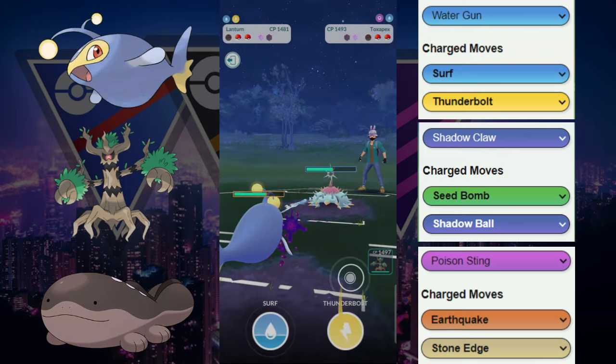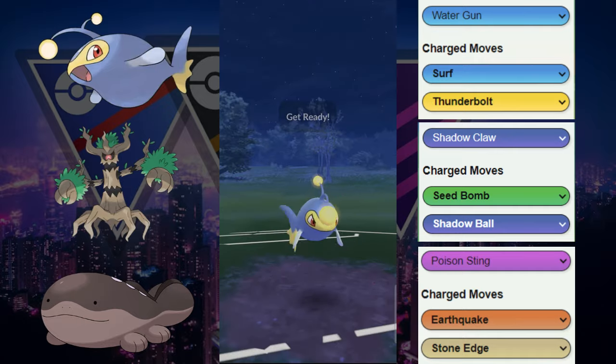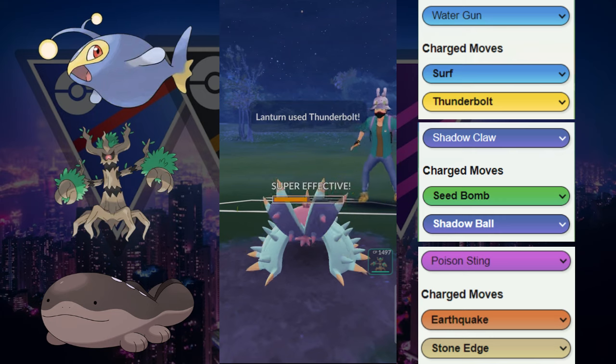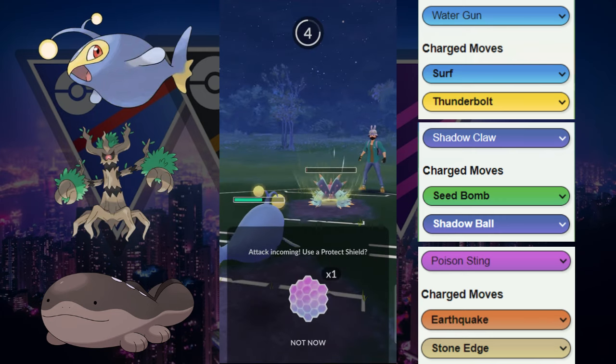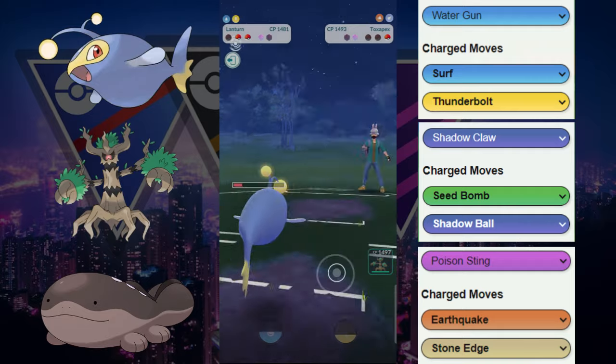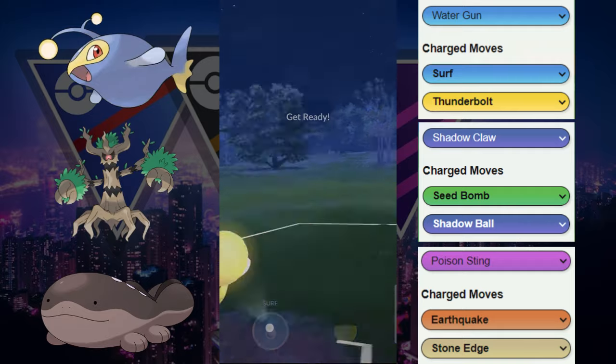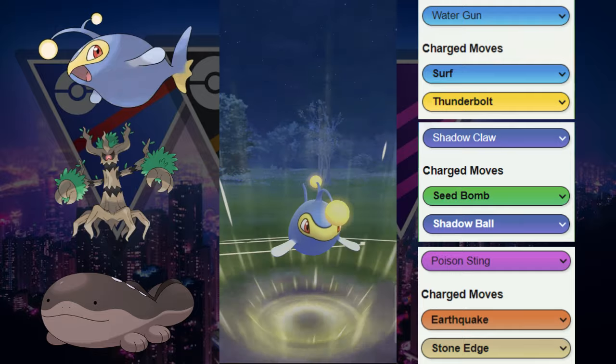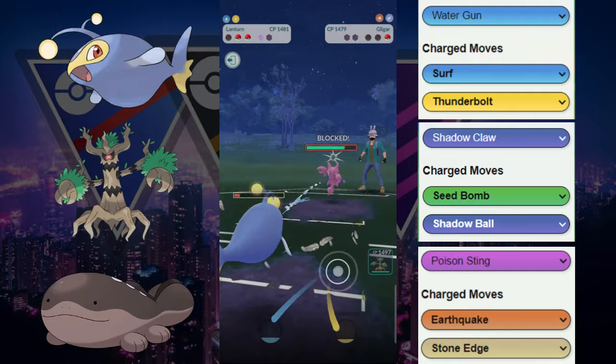They go for the Brine Bait. Then we're going to throw this Thunderbolt right here — let's see if they let it go. They let it go, but they do get to a move, so this will do a good amount of chip damage. They reveal that they have the Gliger in the back.